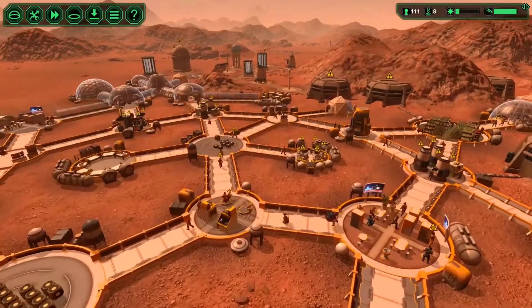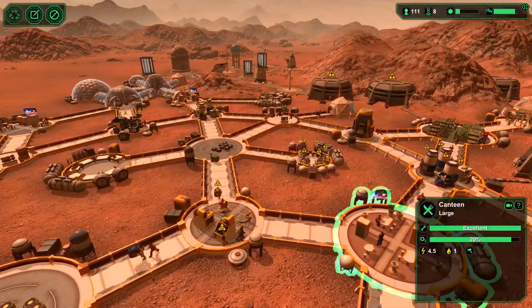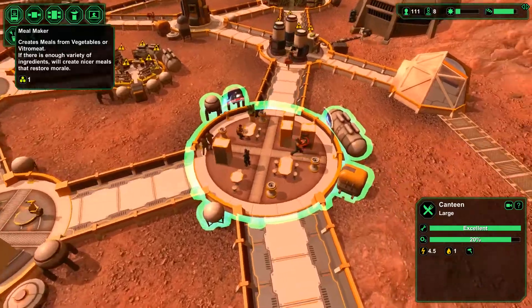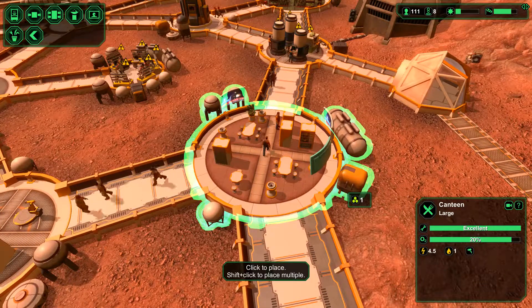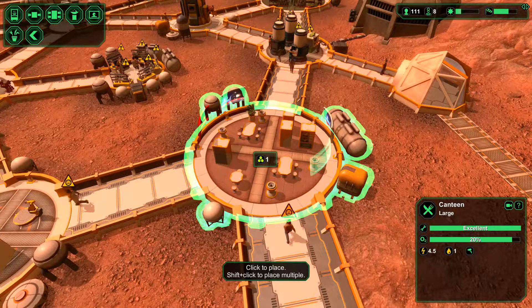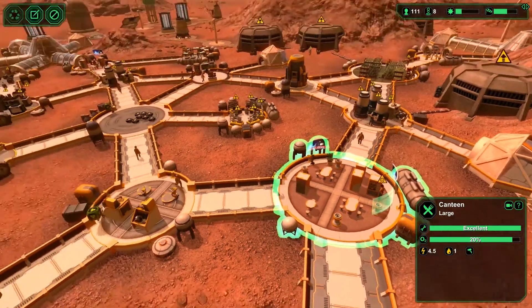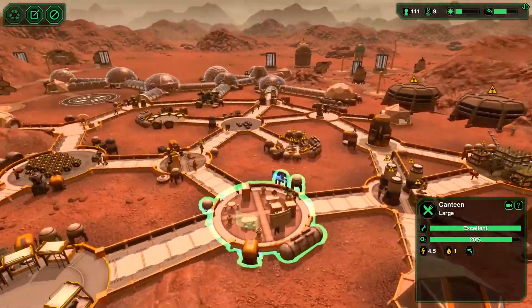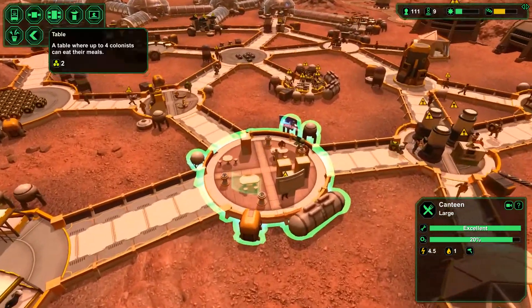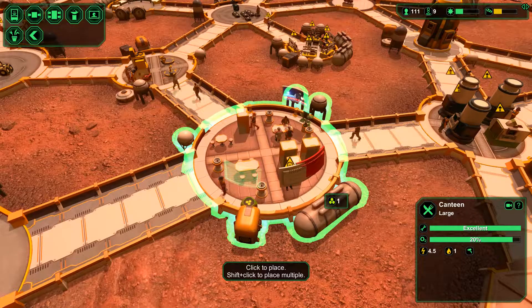Now I do have a control center here and I want to build additional bits in here - specifically a radio control point. But of course security control points are quite important as well, for the very reason that they will allow us to see when intruders actually get into the base.